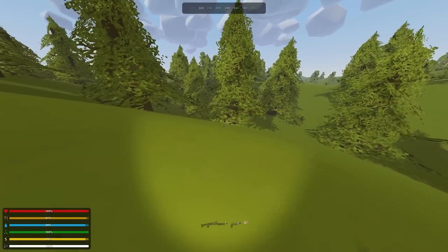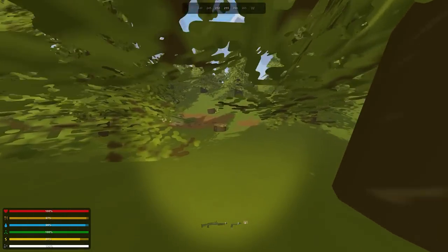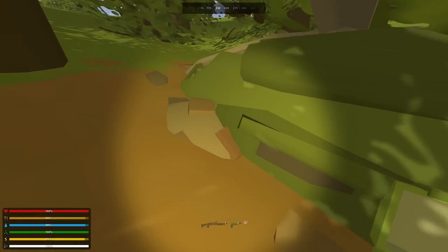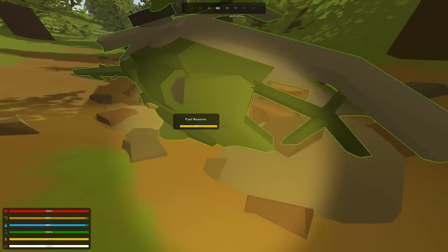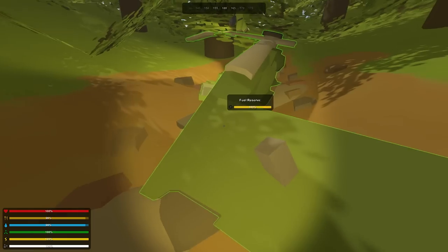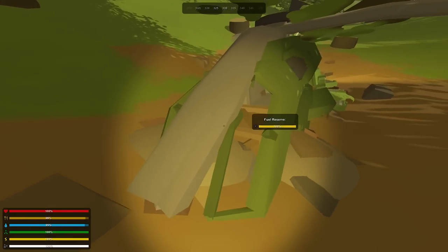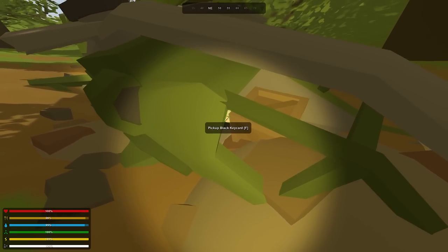All right, so I think there's a key card here and we may have missed it the first time we came through. What do we got? We missed it - hey, a pistol mag, maybe some food. Did we actually get it though? I don't see anything here, maybe we grabbed it already. The problem is it doesn't show you that you have it - none of the key cards show up on your thing.